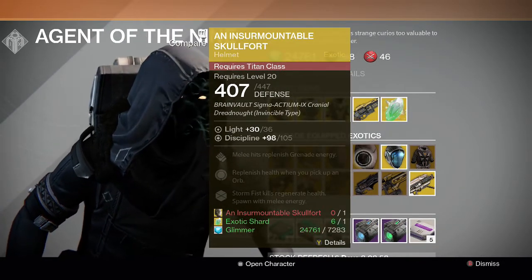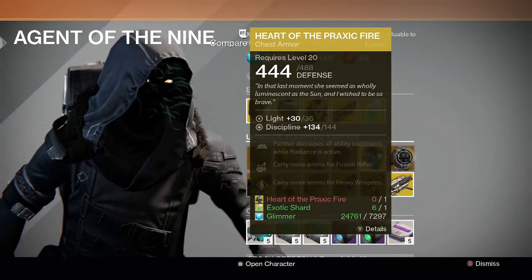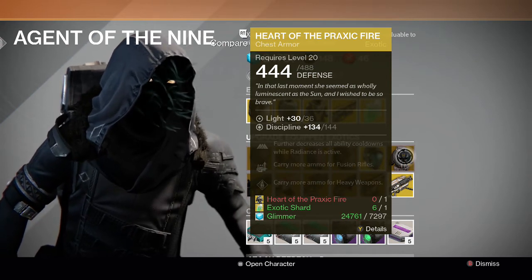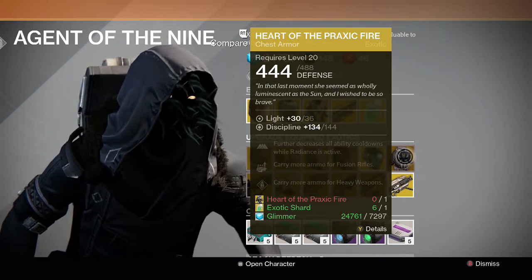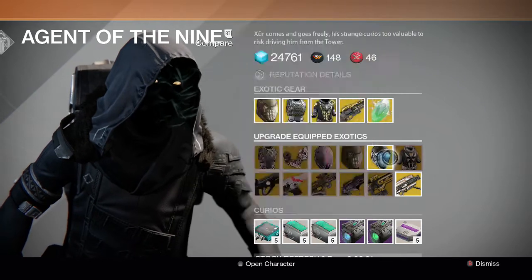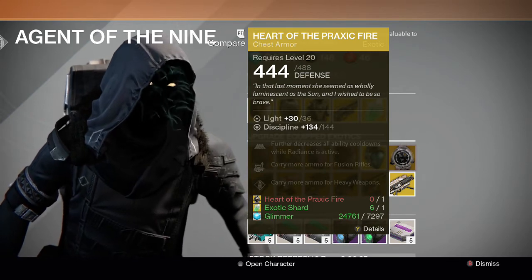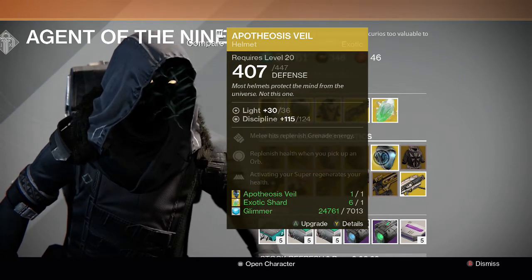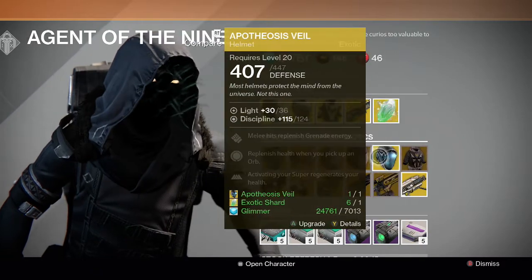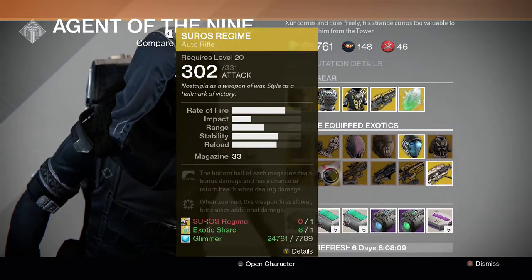For the Warlock we have the Apotheosis Veil and the Heart of Praxic Fire. I don't know why he keeps offering the Praxic Fire upgrade but never sells it — he just hates Warlocks I guess. I was lucky to get one early from an engram, but hopefully he sells it eventually. Praxic Fire is more of a priority, but I'm guessing more people have the Apotheosis Veil and would try to upgrade that instead.